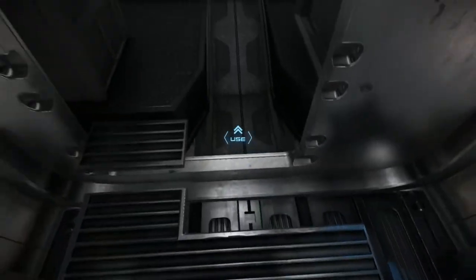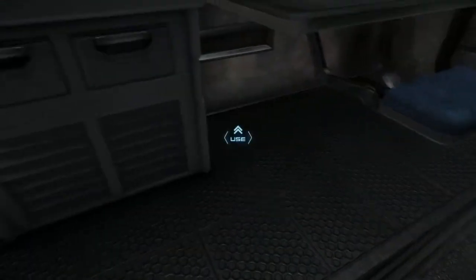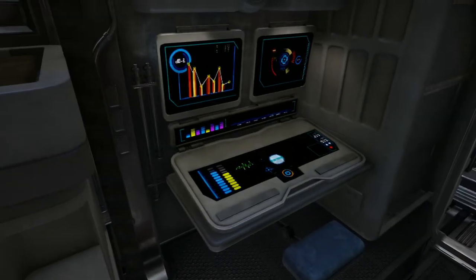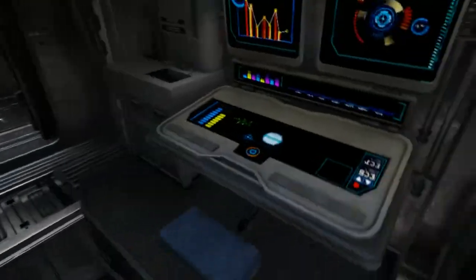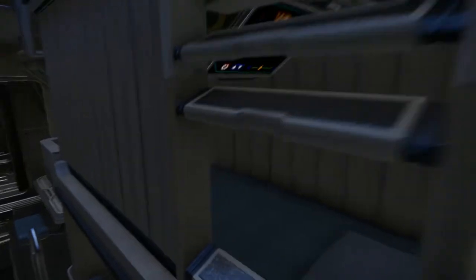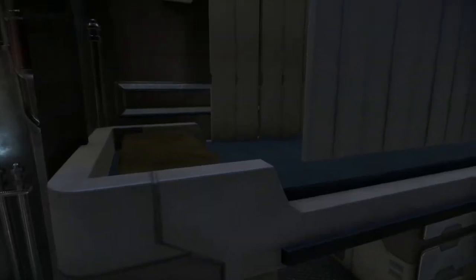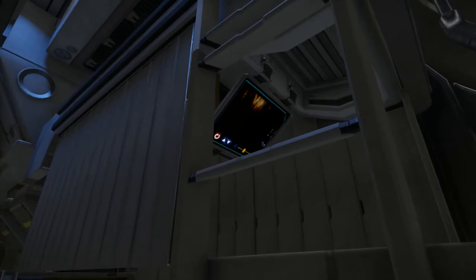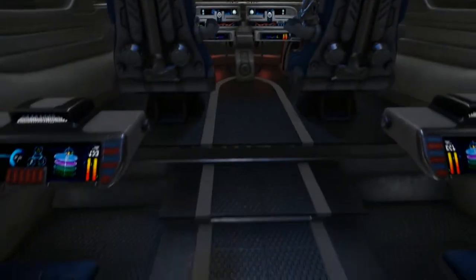And then you hop up into the cockpit, and there are small living quarters up here as well. Gotta have a sink — that's important. Looks like a couple extra gunner or radio officer consoles, which is pretty nifty. You've got your bunks here — four of them. You can't actually use these at the moment yet either. Spent a little time trying to get into the bunk yesterday. Didn't really work. But they've got little TVs up there, which is pretty nifty.